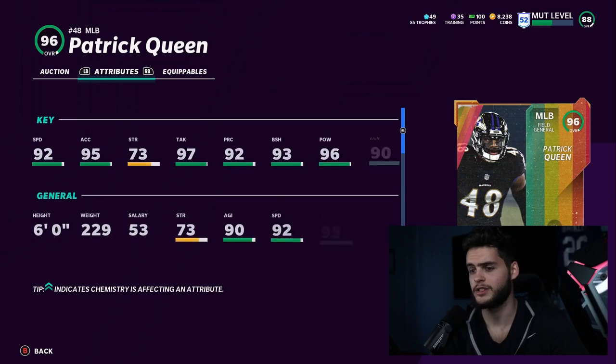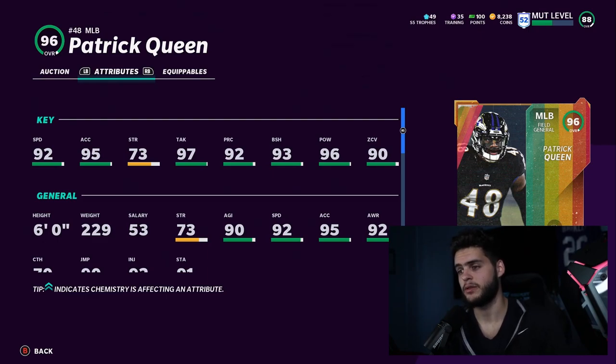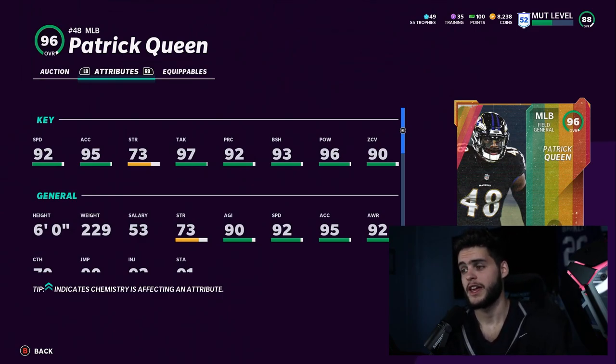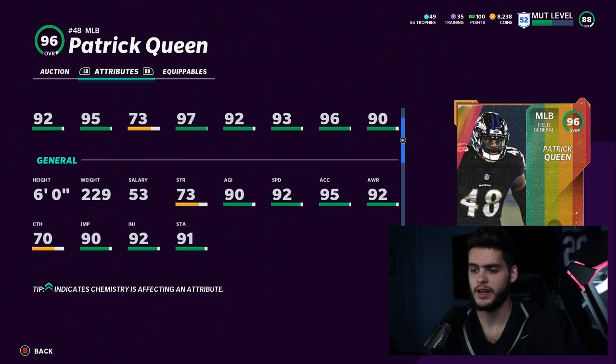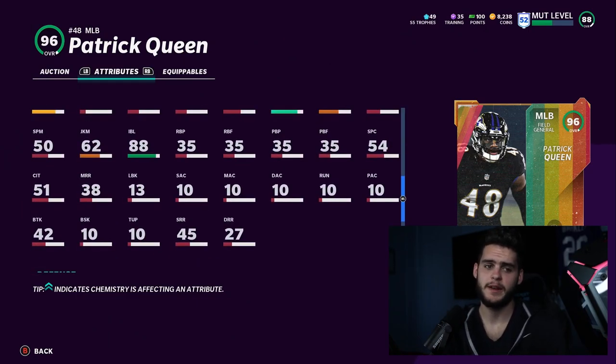Coming in at number one, I want Patrick Queen. Yes, he's a linebacker, and people don't like linebackers — he's a rookie premier, but he's good. He's 92 speed, 95 acceleration, 97 tackle, 92 play recognition, 93 block shed, 96 hit power. That block shed is super good, that hit power is super good. He's going to be able to play zone, hit, block shed, and tackle. He has good speed, decent height, and if he gets a power-up it's even better. 88 impact blocking. I am a big fan of this Patrick Queen card.